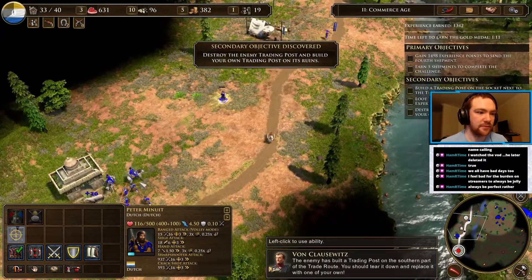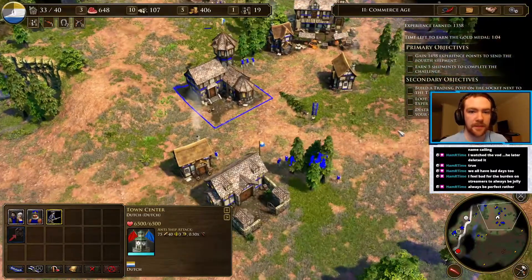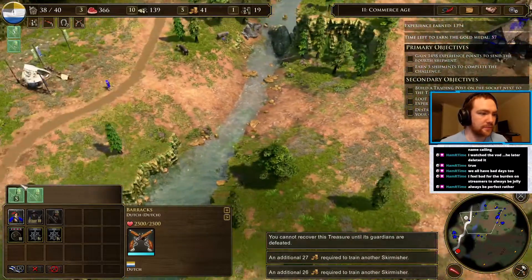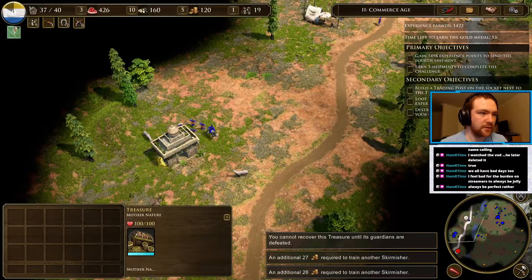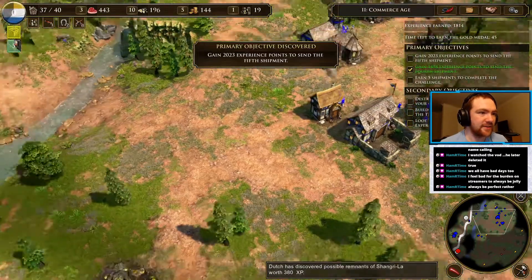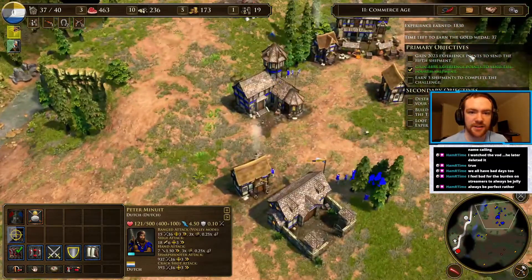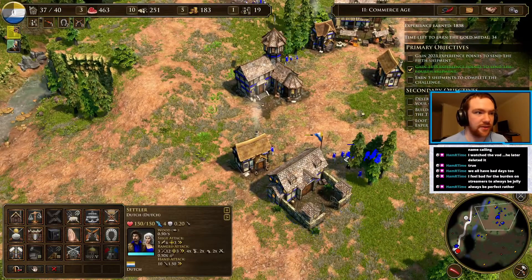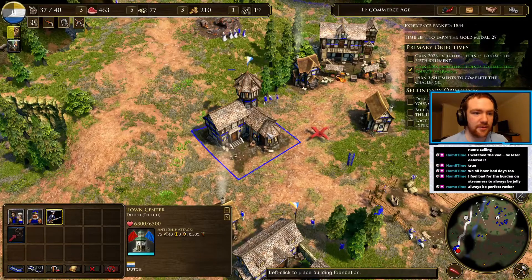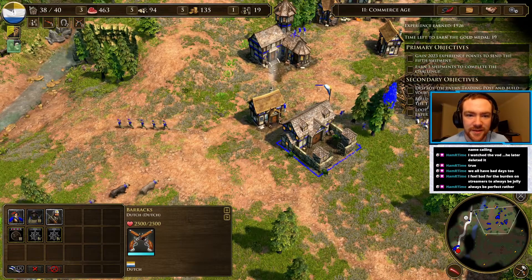I feel like you have to place the trade post a lot sooner in this mission. 380 XP, I'm so close. How much experience do I need? I need 223 total. Build another building — I can destroy that, that might get enough. I'm going to be just out, I think.